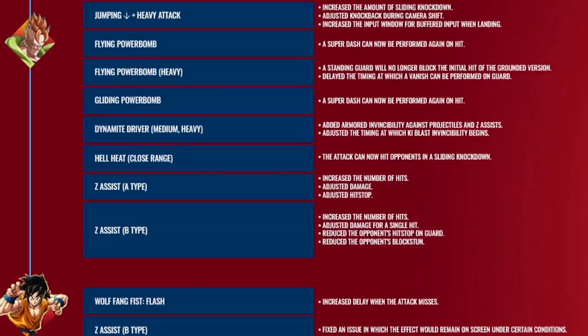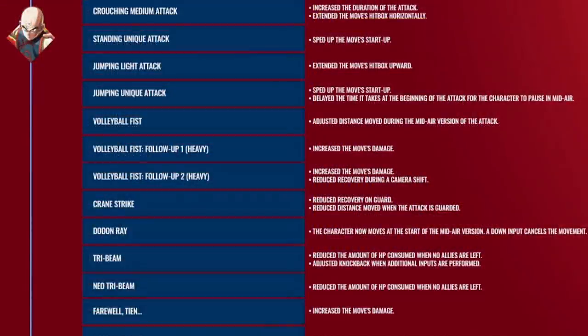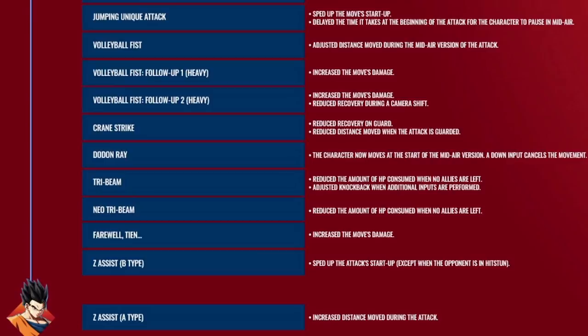Luckily, much like Krillin, the other earthling in the game — Tien — got a ton of buffs. Increased damage on Farewell Tien, which is the self-sacrifice move; he loses less health on his Tri-Beams; all of the Volleyball Fists got buffed; his damage got buffed; his Dodon Ray got buffed. Everything about Tien got better. I don't know if this is going to get more people to play Tien because I think one of his main problems is that he's kind of a one-dimensional character — mostly Volleyball Fists — but if you already like Tien, he just does more damage, takes less damage to himself, and is overall a much much better character.